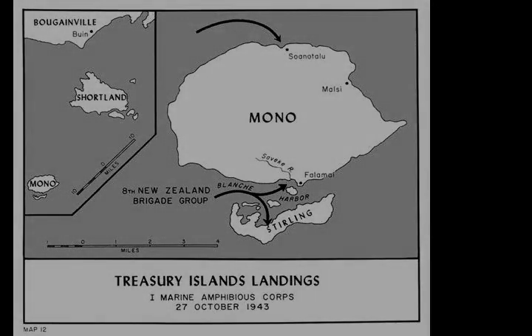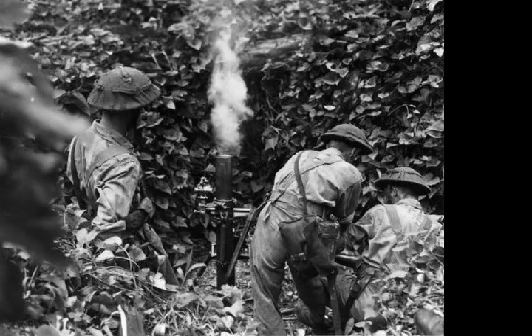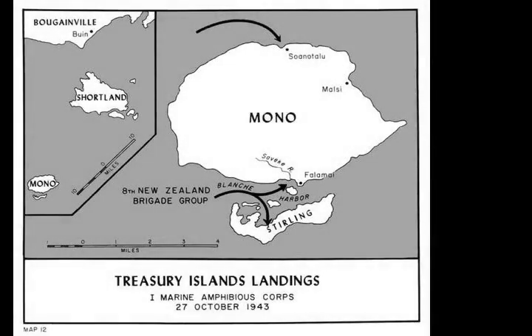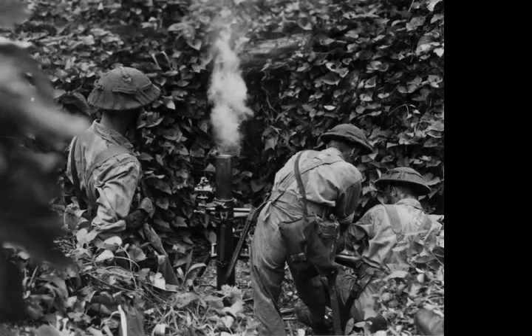Mono Island, due to its high features, also offered the prospect of serving as a radar station to provide early warning for aerial and naval surface attacks during the Cape Torokina operation. The Allies also hoped that the landing would convince the Japanese that their next move would be on the Shortlands or on Binia, on the southern tip of Bougainville, instead of the Cape Torokina, Empress Augusta Bay area.